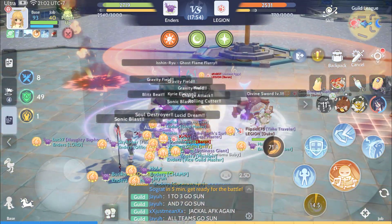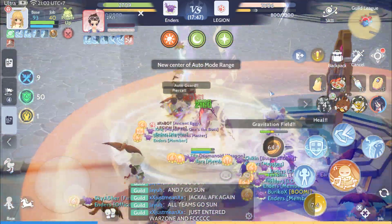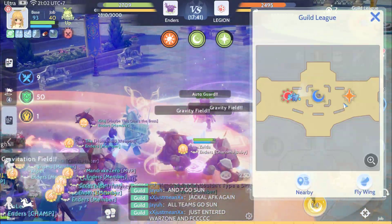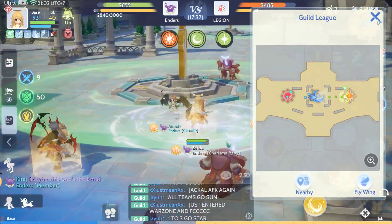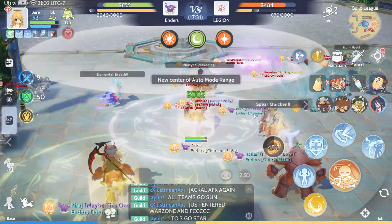Alright, all teams, try to wipe them out on Sun. Let's do this. 1, 2, 3, try going Star. Team 7 and 8, try holding Sun. The rest of the team that I didn't call, try to hold Moon. 1 to 3, let's go Star now. Try to occupy them, try to make them BC and pressure them on Star.